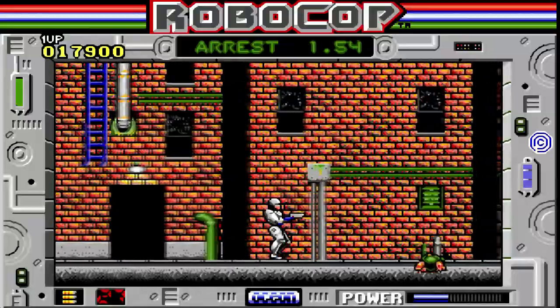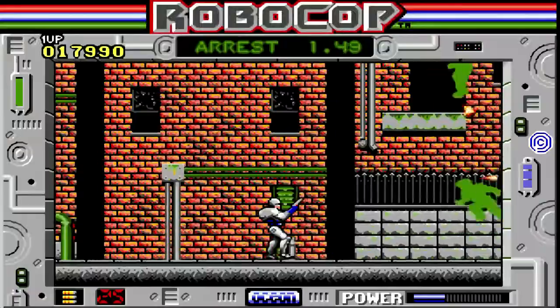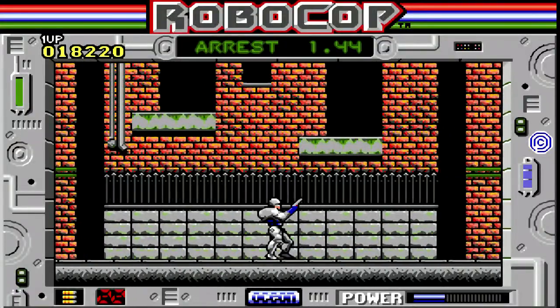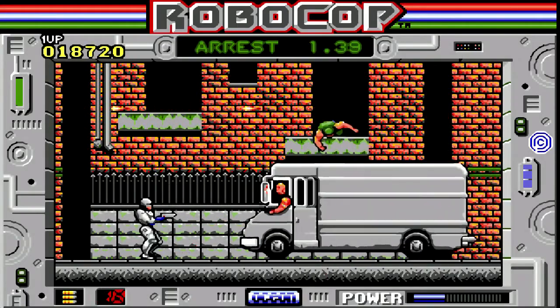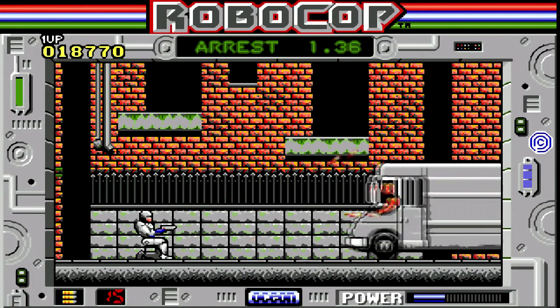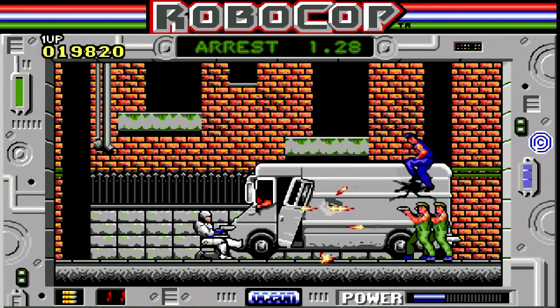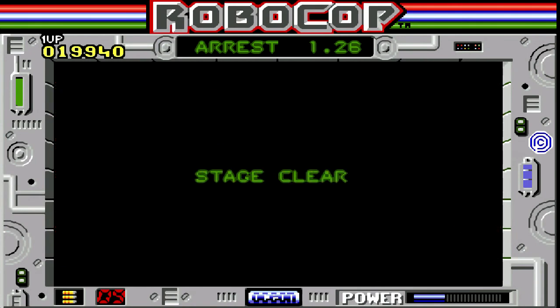It doesn't really matter actually — the next boss isn't too bad. ED-209, that first one, is very much of a cheat boss because, much like in the Robocop vs. Terminator games, he just comes at you and drains you of life. Okay, this is a really easy boss. All we have to do is destroy the two guys on top and then destroy the van. If you don't destroy the van quick enough, it will just ram you into the wall on the left-hand side of the screen, which will of course drain you of health.